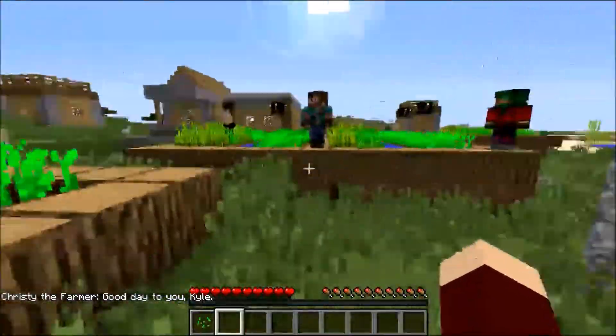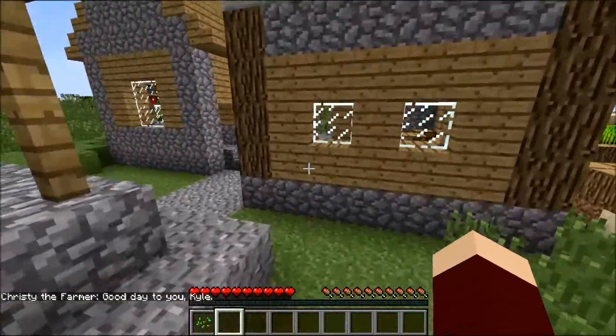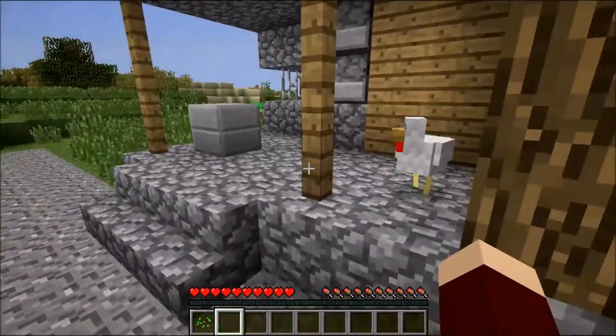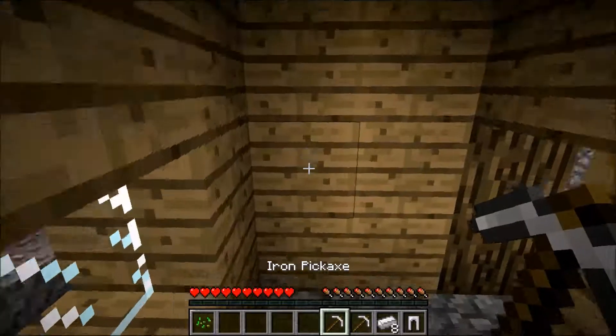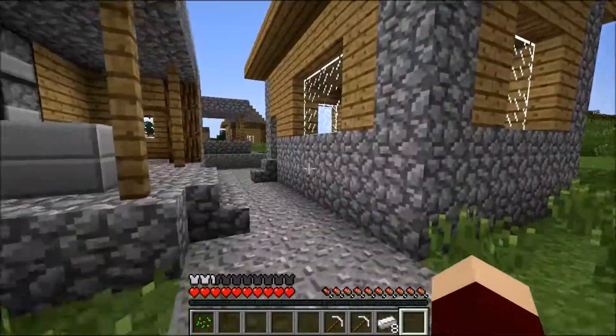If I do need to, I will spawn in some more villagers just in case. But for right now, let's just go and investigate the butcher's house — or blacksmith. And right off the back, we have two iron pickaxes, iron ingots.